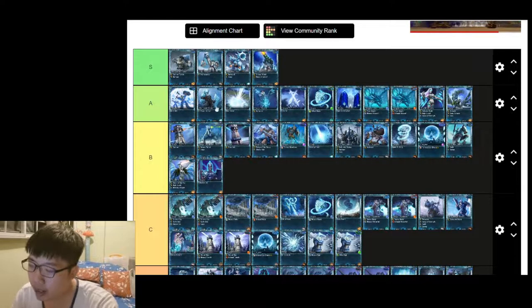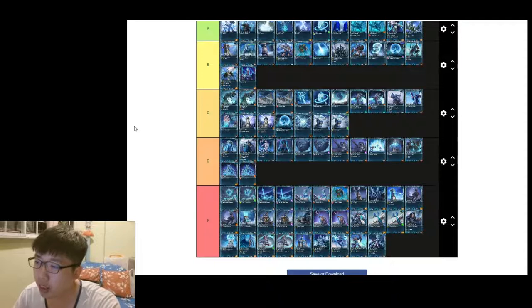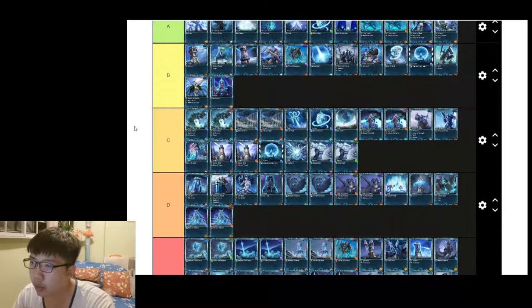Wintertide is situational — D tier, very close to F tier. World Breaker Gun is S tier, hands down. It is the best tower in the entire Skylords Reborn game and a must-have if you want to advance to greater heights.